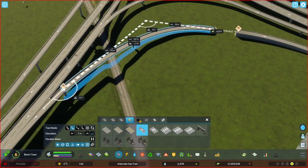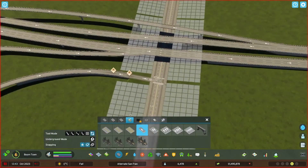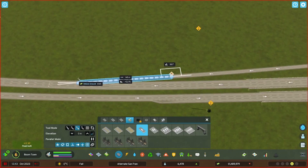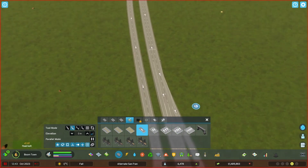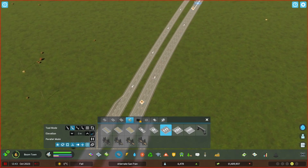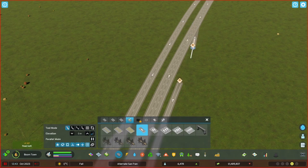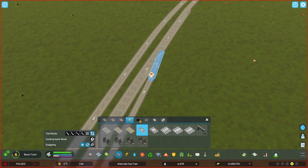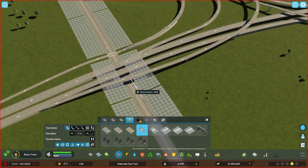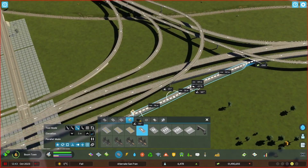I really want to shout out the road building tools, because you saw me build that curve and it was just so easy with the integrated snapping features that they essentially took from Precision Engineering - one of the better in-game features they have. If I was doing a top 10 things I like about City Skylines 2, that'd be probably one or two.